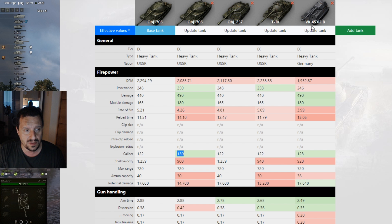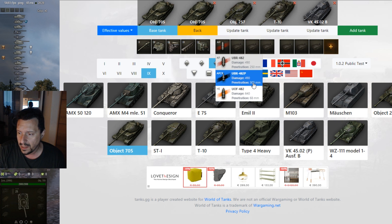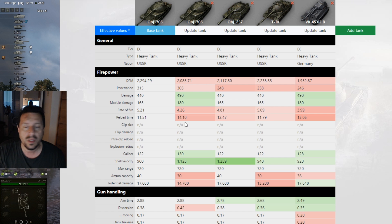Concerning DPM, the OBJ 705 does really well with the small gun. Penetration is okay — standard — some do a little better but it's not bad at all. Alpha damage is decent: 440 with the small gun and 490 with the bigger one, similar to the German. With the small gun you can use APCR as a standard round with fantastic shell velocity; the other gun has only AP for standard and APCR with premium.